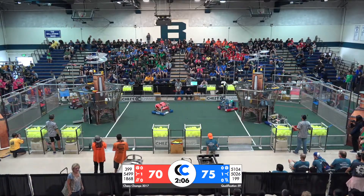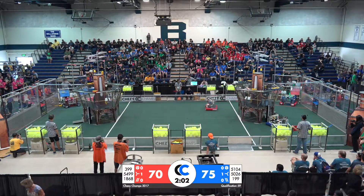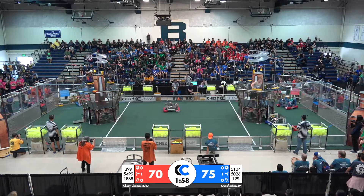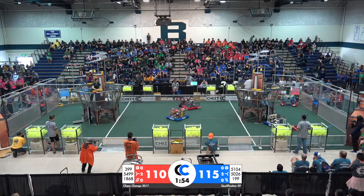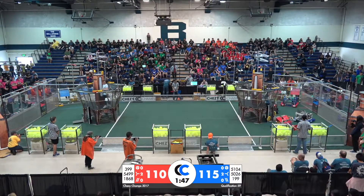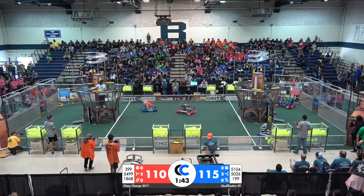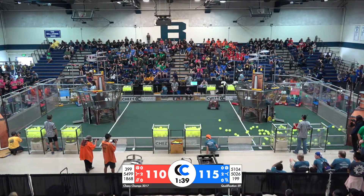Driver control period begins. Looks like 399 is going to be able to put up a gear real fast. Red already has three gears in hand — that's going to be enough to spin up a second rotor and start on a third. Blue also spins up a second rotor, and we've got a really tight match: 110 to 115, Blue Alliance on top. Robots are loading up on gears, returning to their airships, trying to score those gears and spin those rotors.